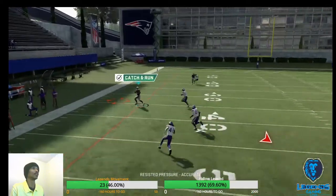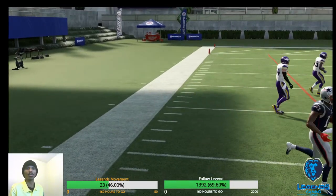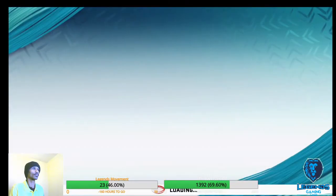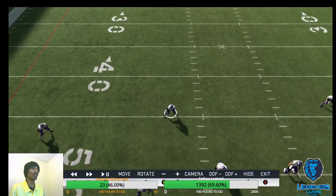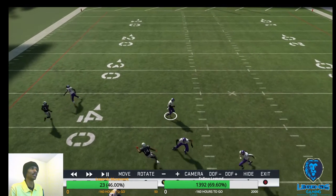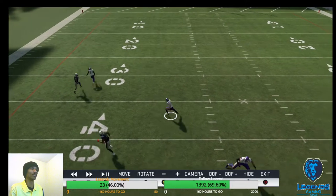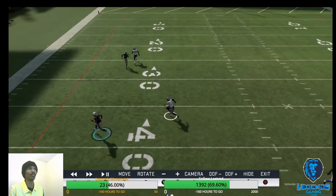With the motion out and the streak route, it makes that defender responsible for the corner route — as you can see, he's going to get on it late. So when we motion out the streak route it makes the strong safety or free safety have to check that corner route, and he can never get there — he can never guard it.